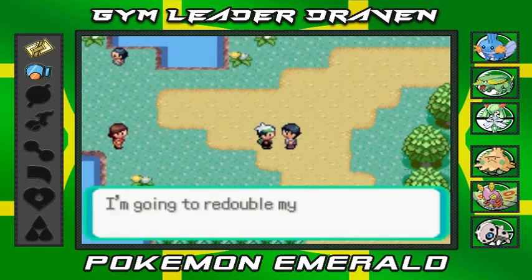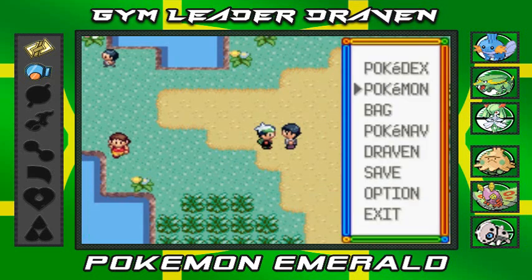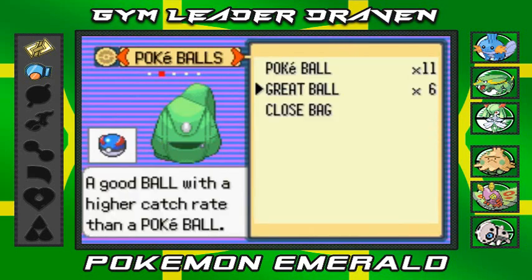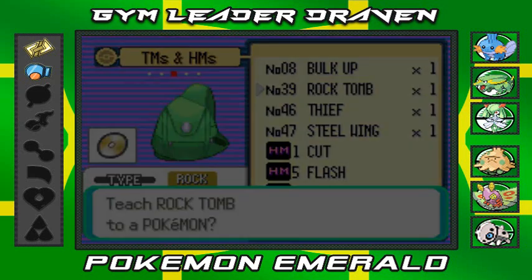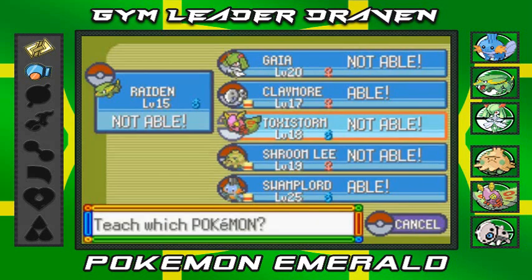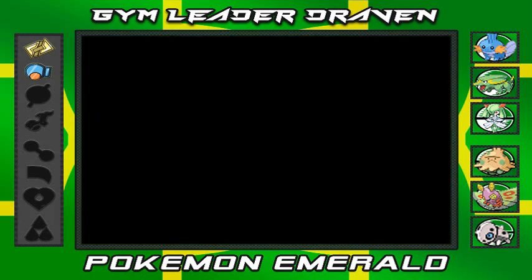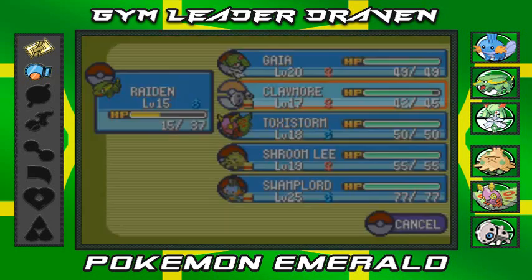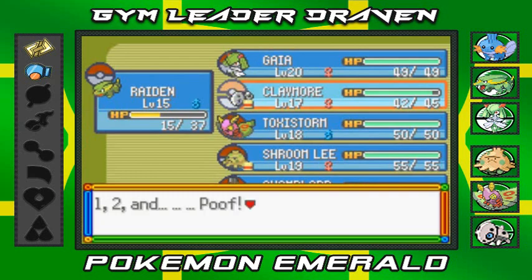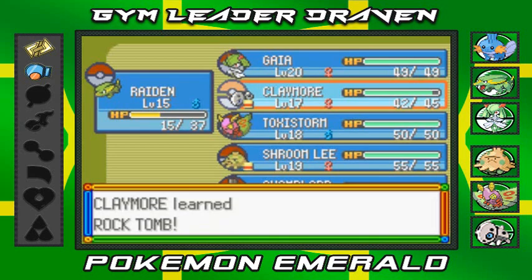He wants to give us his phone number. Now I'm going to teach a move on-screen — I'm going to teach Rock Tomb to Claymore because eventually we'll take on some Flying-type Pokémon. I'm going to remove Iron Defense even though he just learned it, and give him Rock Tomb.